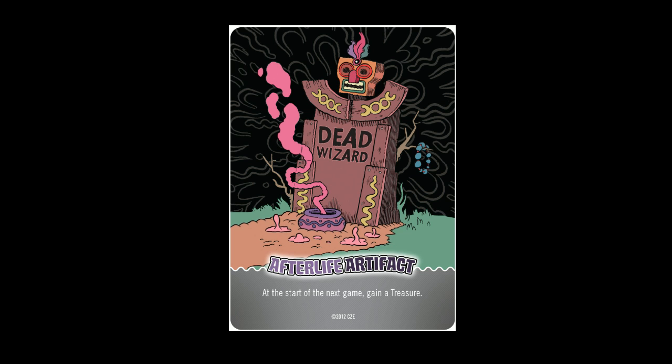Just because you die in Epic Spell Wars doesn't mean that you are out of the game. In order for someone to truly win, a player needs to win the game twice. If you die, you sit around and watch everyone else fight, but you also collect dead wizard cards. These dead wizard cards are very nice cards that will either help you immediately or, more than likely, help you in the next game. Your afterlife artifact will allow you to gain a treasure at the start of the game.